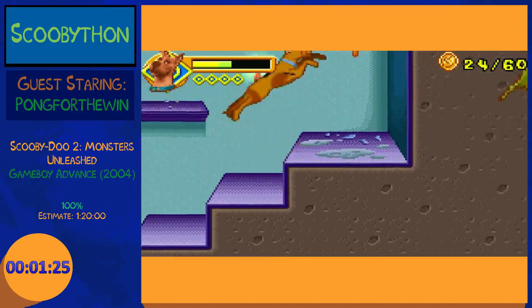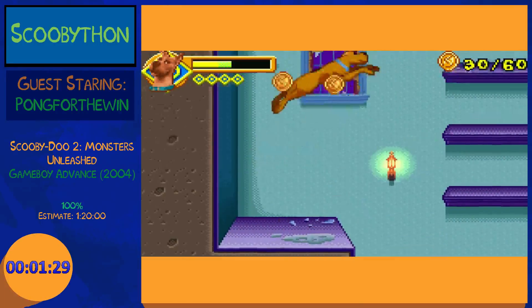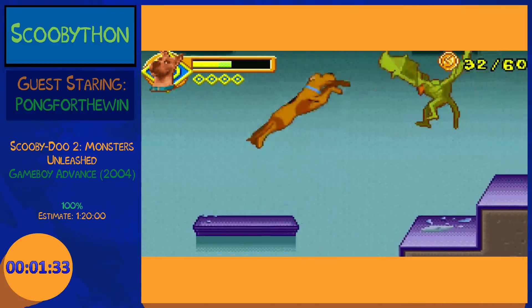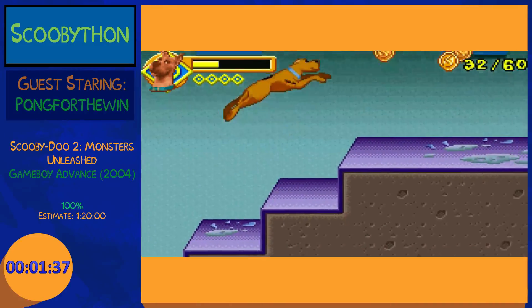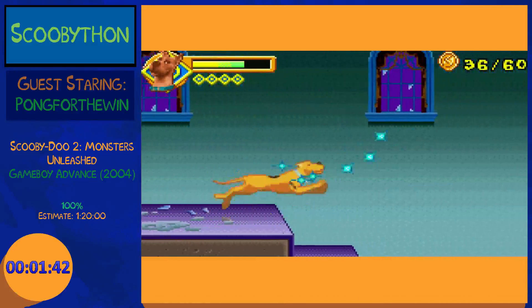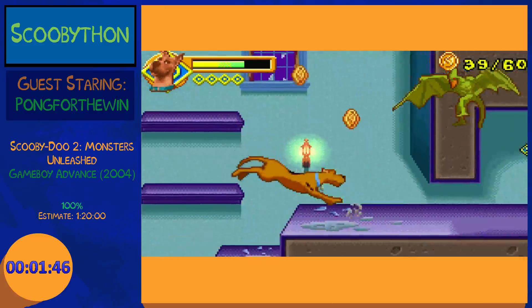What you saw there was a little moonwalk mechanic — this game has momentum. When you jump forward and try moving backwards, you're going to keep on moving forwards, so you can abuse that to get some good platforming in and extend your hitbox to the back side of you. I really didn't want him hitting me there. He has sniped me out of the air before, which is not good.